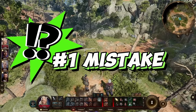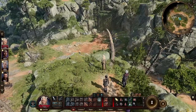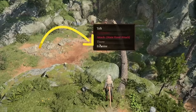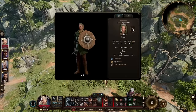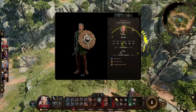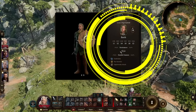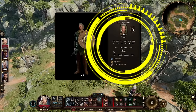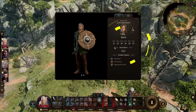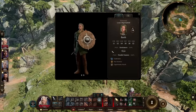The first mistake I see a lot of players make is not using the examine feature, but not for the reason you're thinking. You can right-click on an enemy and choose to examine them anytime you want. It might tell you that certain weapons are going to do twice as much damage to them, no damage, or half as much damage. But that's not why I'm putting this on the list. The coolest thing is that sometimes if you inspect an enemy before battle, you might see that they have an injury, and that might show up as a dialogue option for you.